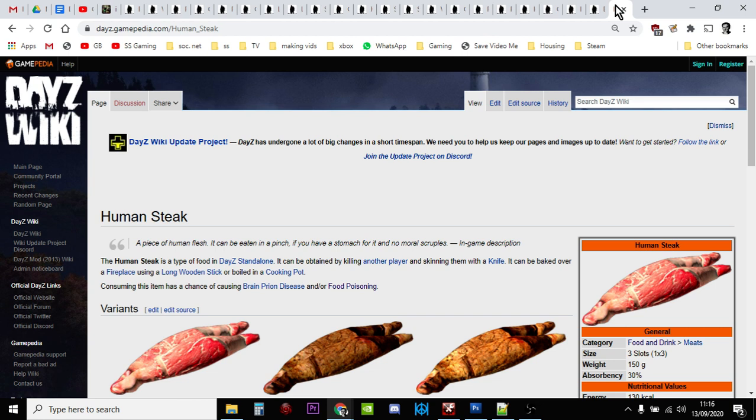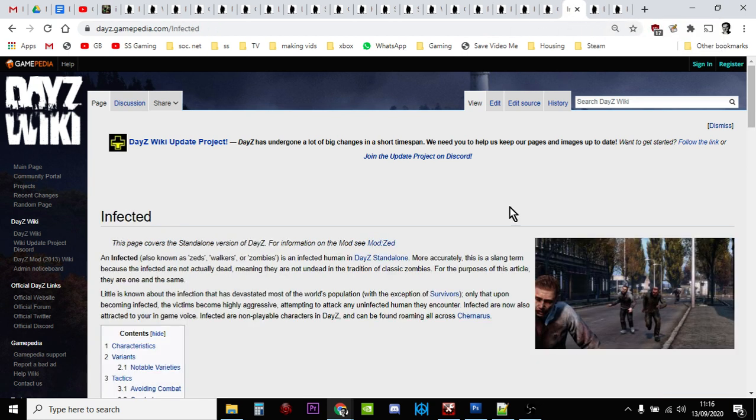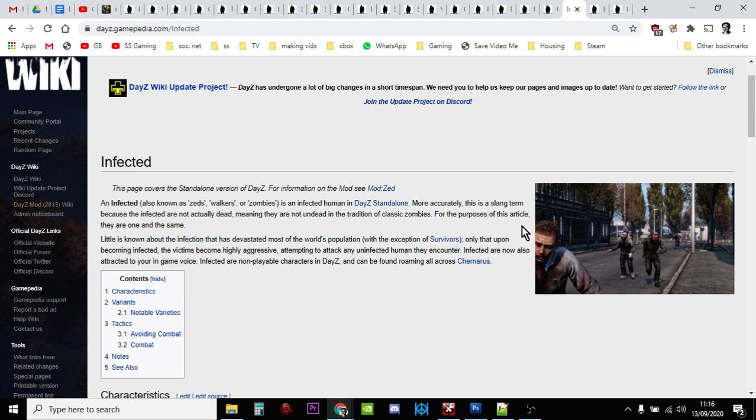One more thing: the infected zombies sometimes have food on them. If you find a can but haven't got a way to open it yet, use it as a weapon — punching a zombie a couple of times in the head with a can will kill it, and cans are one of the best melee weapons in the game. Zombies can have food and drink on them. Don't take on a load at once, but there's nothing wrong with whacking a few on the head to get their loot.